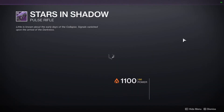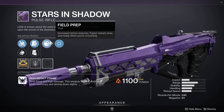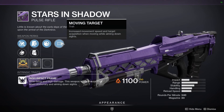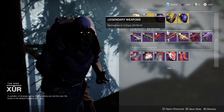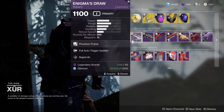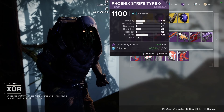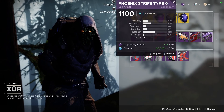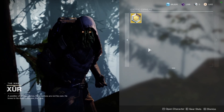Our last weapon is Stars and Shadows, which again has Field Prep and Moving Target. So if you like to crouch in PvP and PvE, that'll be for you. The legendary armor this week is some older Crucible armor from a previous season, so if you don't have those I would pick them up for the transmog — definitely worth it.